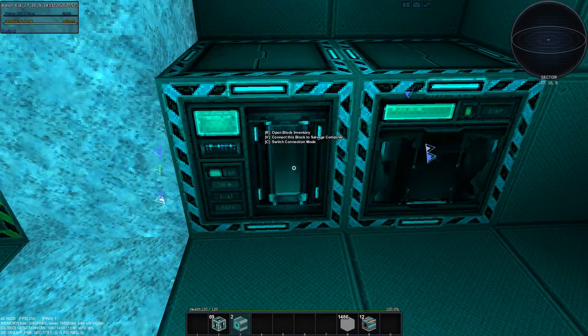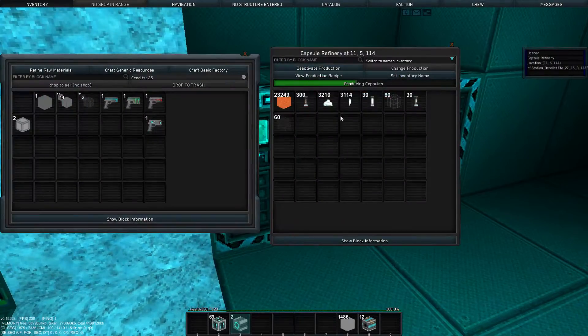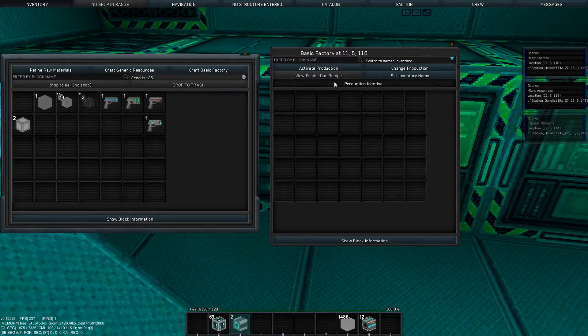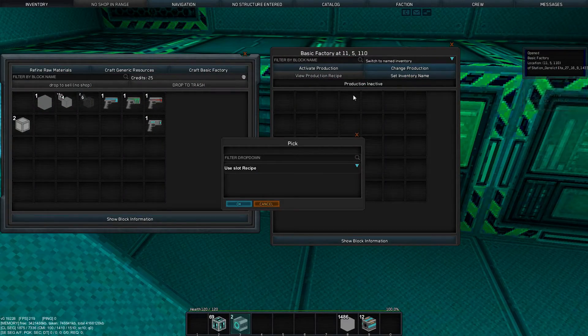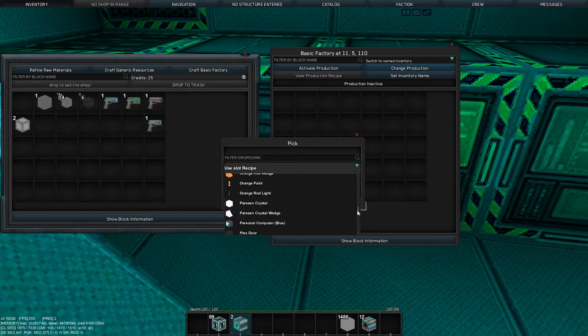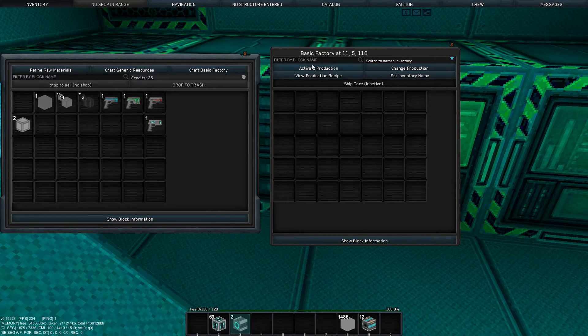Now to craft things, what you're going to do is go to the basic factory. Because we have some alloyed metal mesh and crystal composite, we can start making things. So we go to the basic factory and change production right here. In production, we can click on the down arrow — it's going to show us everything we can make. With alloyed metal mesh we can make, say, a ship core. We need some more cores, so let's do that and then activate.